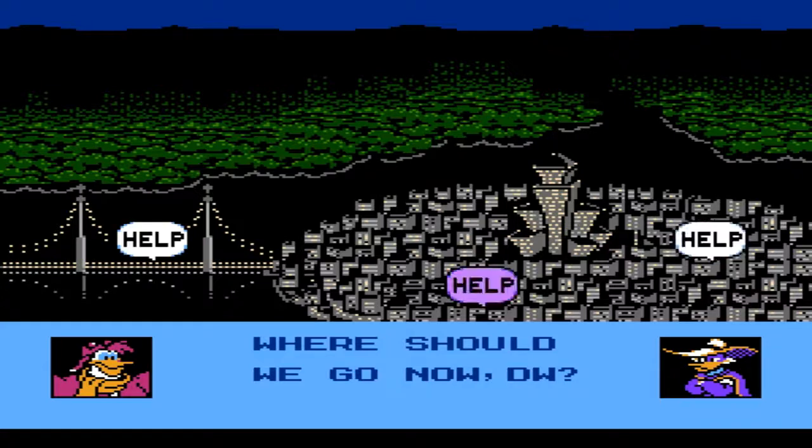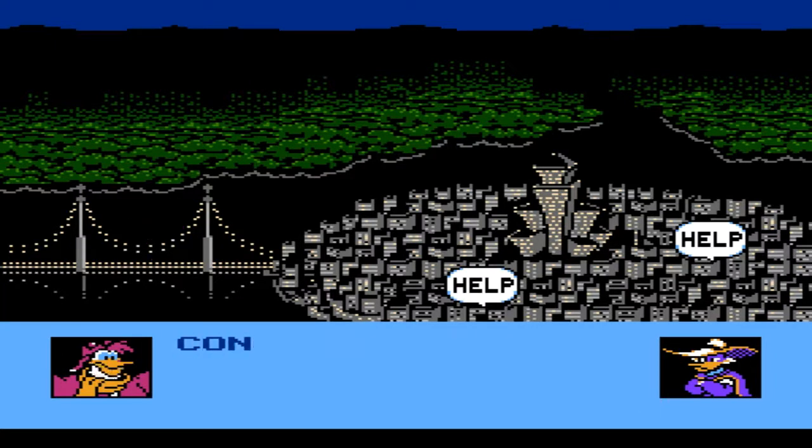As you can see, you get a stage select screen. You do get three stages in the first half of the game, three in the second half, and then one final stage after that. It's a pretty simple procedure. You can go over them and Launchpad will give you a quick briefing on what's going on in each mission. For the purposes of this LP, we'll just go with the easiest one first.